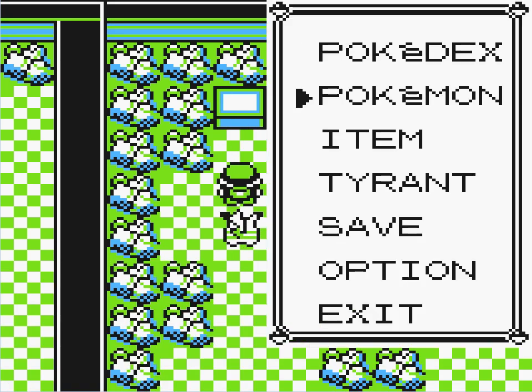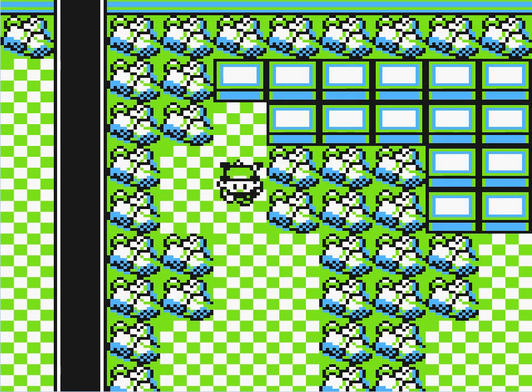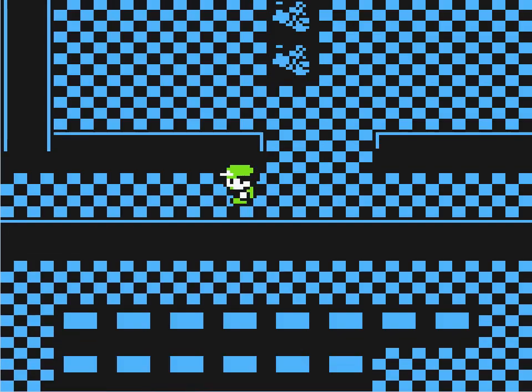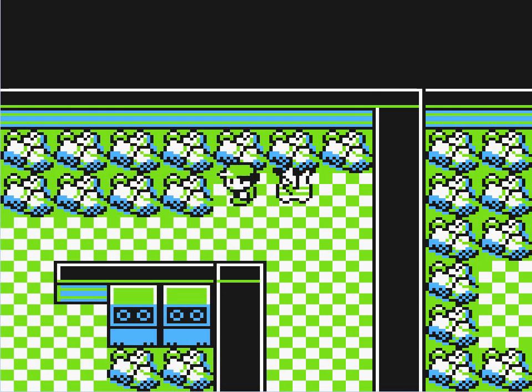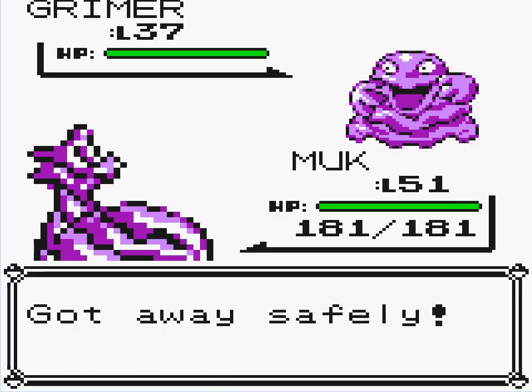Let's see who has the lowest HP — George does. Alright George, you get some love. Even though this episode you haven't had any love. All it is is Muk's turn. Muk vs. Muk — not a good matchup. Muk vs. Grimer — slightly better. But no, not doing that. Not doing this — go away!